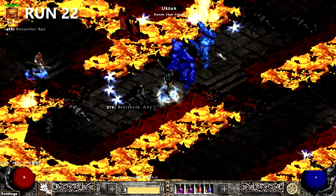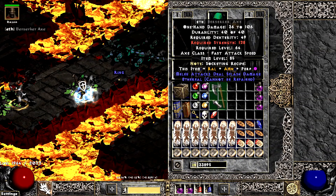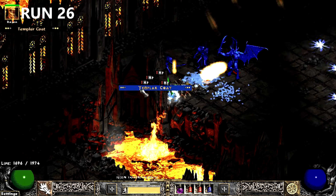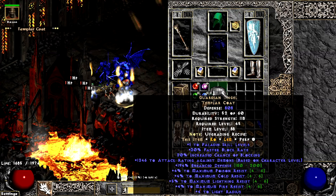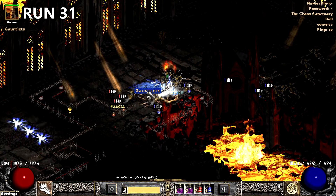The streak died on 17, but on run 22, an Eth Zerk base dropped that I later cubed into garbage. 4 runs later, a Venom Lord drops a poorly rolled Guardian Angel. On run 31, the first of many Frosties drop.